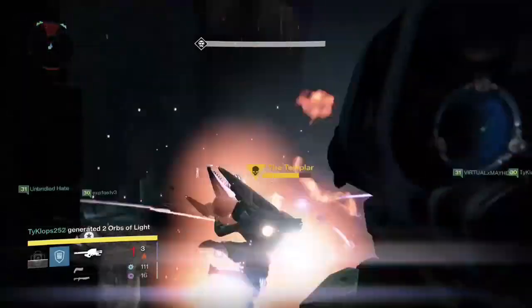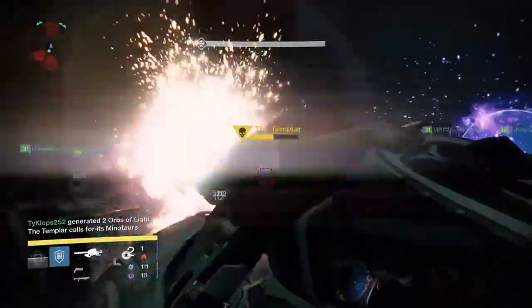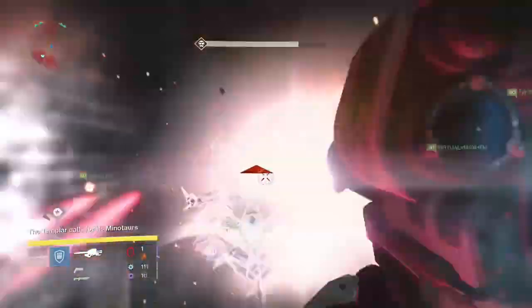Raiding in Destiny is the next big thing. First you want to kill the Templar. The easiest way is to get two Titan Bubbles if you have enough DPS, but usually you're going to need Gjallarhorns for this. Gjallarhorns deal a whole lot more damage than any other rocket launcher in the game.